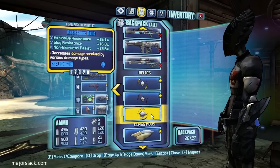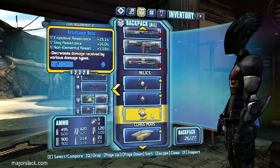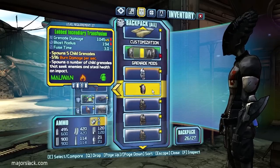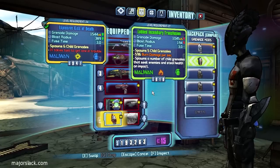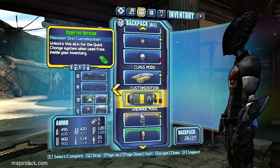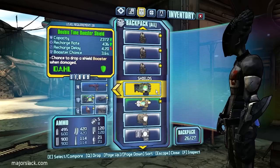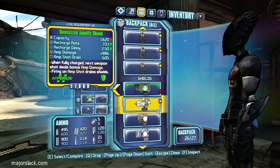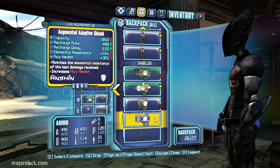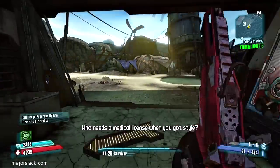That game is really screwy. Assistance relic with explosive resistance, slag resistance, and non-elemental resistance — all pretty average, not too excited about this. Incendiary, transfusion — the Kiss of Death, all the stats are lower. Boost shields, spike shields — I don't really use them. Adaptive shield doesn't beat ours. We freed up six spaces, so we're ready to go.